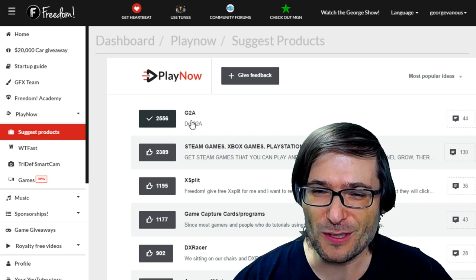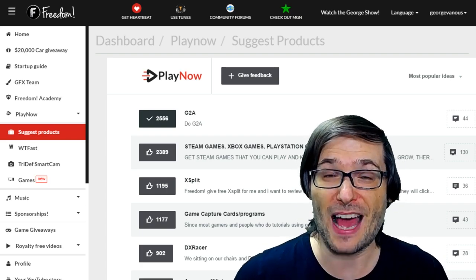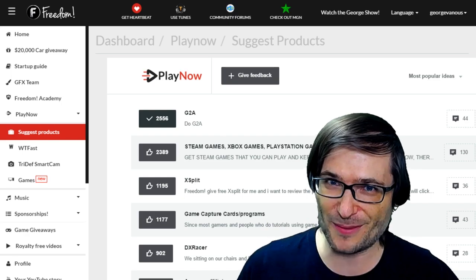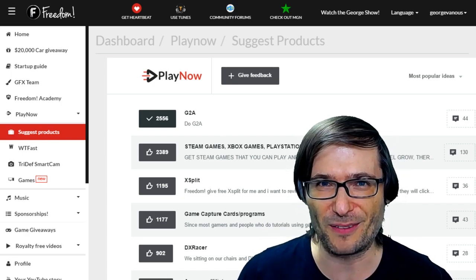Most of you have voted for G2A and we're working on it — we are in contact with G2A and I hope to have a Play Now link for you Freedom Family soon. XSplit is also high on the list and we're in talks with XSplit to bring you an XSplit Play Now link as well.